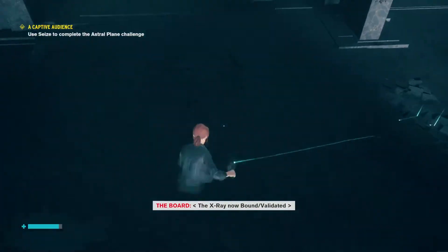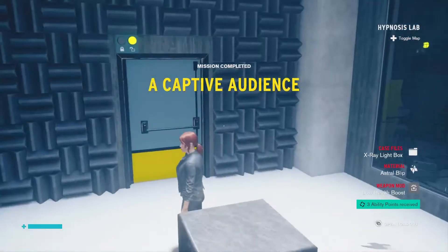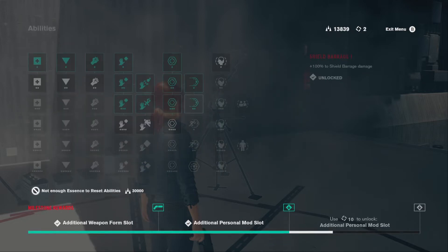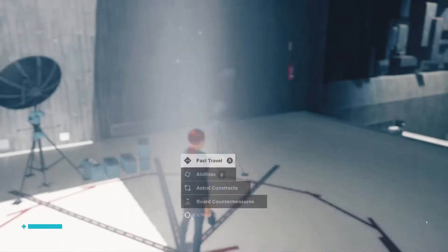Wait, how did he die? Well, he did. And here's the exit. Three more ability points. Seize duration. Do they have health or not? Oh, you can only have one at a time - that's why I wasn't doing anything. I'm just going to upgrade the shield a little bit. Why does this mission have a timer on it? I don't know if it does anything. I'll check it out.